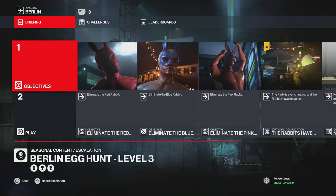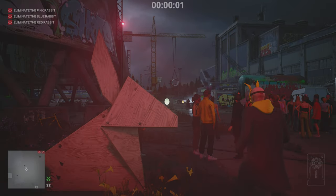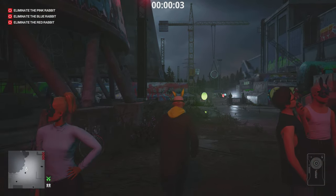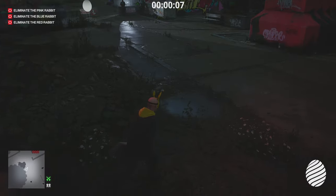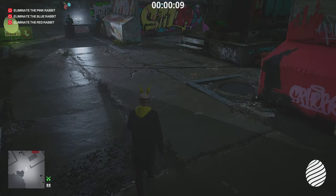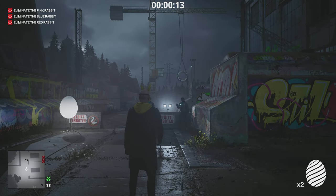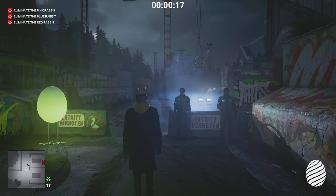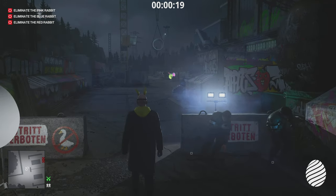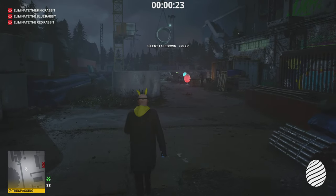I'm going to show you exactly why it's a very powerful item to get and I advise you getting it as soon as you can. I'll be showcasing it at the end and showing you why it's powerful. At the very start of this Berlin egg hunt on level three, we need to pick up the blue eggs. What we need to do for this challenge is basically just knock out one of the targets with these blue eggs. This is what the blue egg does — it just knocks them out; it pacifies anyone in the cloud of mist.